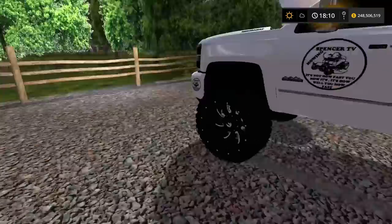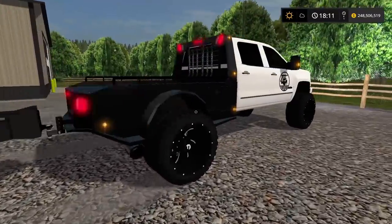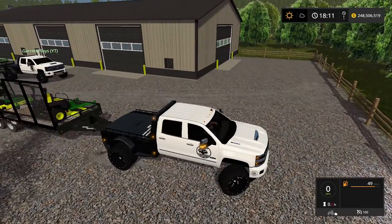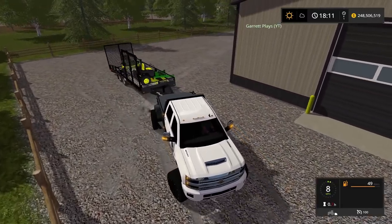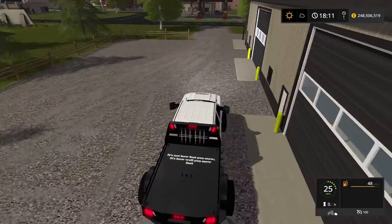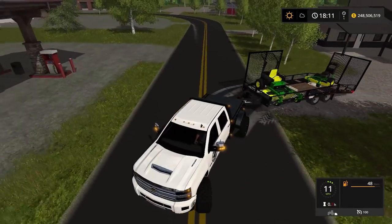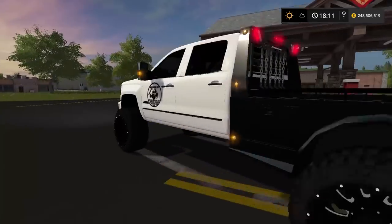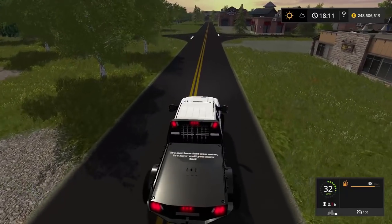We have two more accounts to knock out - one's residential, one is a business. We should be able to close up the trailer. What do you think of these Eager Beaver trailers? I think the side gate gives it some style points, it looks good. And a bumper hitch too, so any truck can haul it, which is really nice.